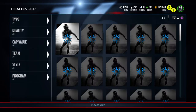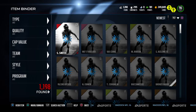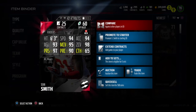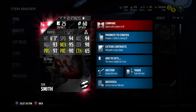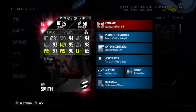Let's go ahead and check out his stats and I'm going to show you why I had to pick this dude up. Definitely this dude is a beast. Looking at his stats: 94 speed, 94 acceleration, 93 agility, 95 man coverage, 98 zone coverage with 97 press.